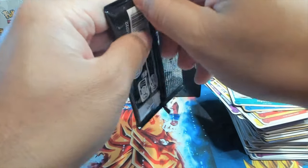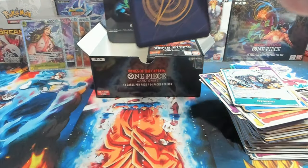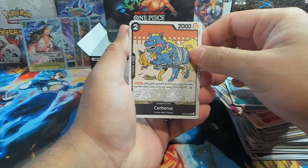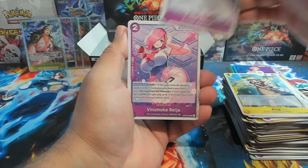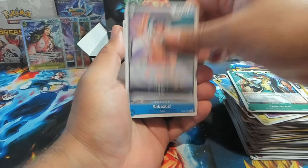So that means if there's nothing here, all the hits are on the right side of the box — which I've been noticing Bandai likes to put stuff on the right side. My sample size is very tiny so please take that with a grain of salt. I'm sure that pattern doesn't really exist, but from the packs I've been opening, the left side of the box seems like it's not where it's at anymore — it's all the right side.